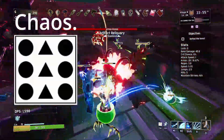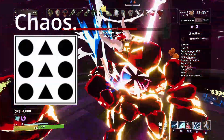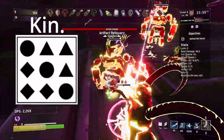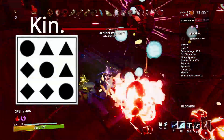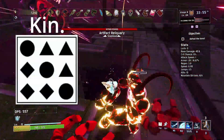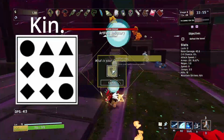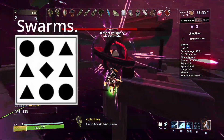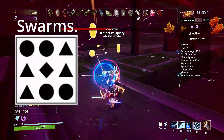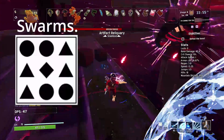Artifact of chaos: friendly fire is enabled for both survivors and monsters alike. Artifact of kin: monsters will be of only one type per stage. Artifact of swarms: monster spawns are doubled, but monsters' max health is halved.